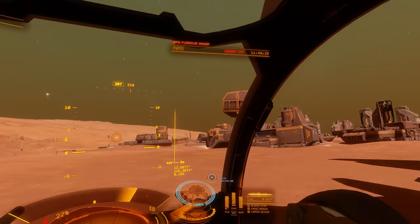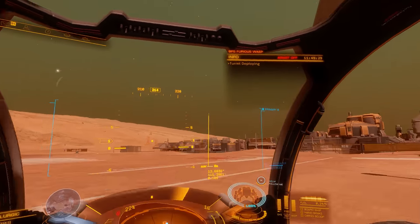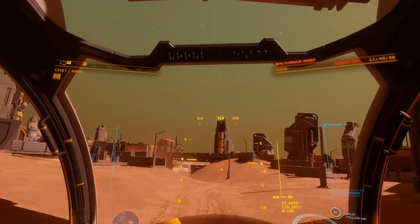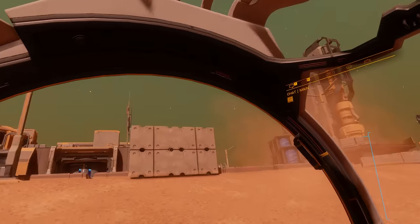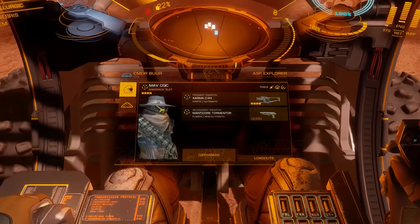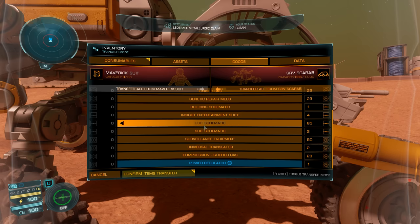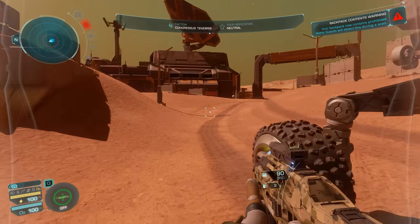Once you're in your SRV, make a beeline for the power centre. The first thing we're going to do is switch the power on, which is why you need a power regulator. But we're not going to leave them with the power regulator because we need it again and we're mean-spirited. So access your SRV's inventory, grab yourself a couple of e-breaches, and then go to the goods tab and grab your power regulator. Once you've got that you're ready to head inside.